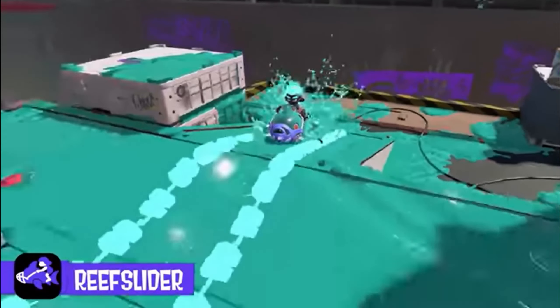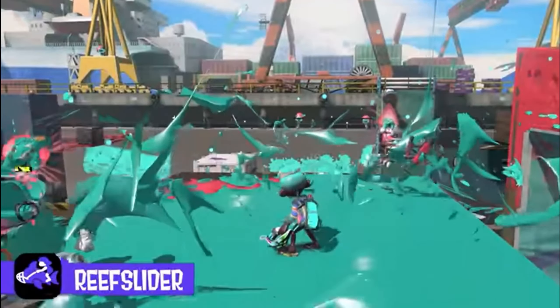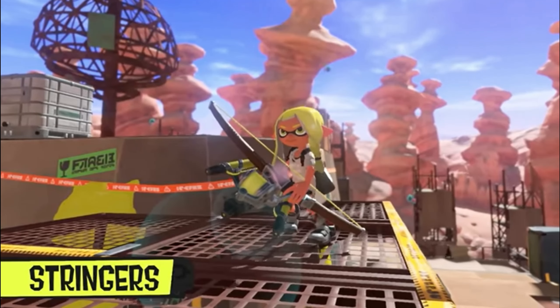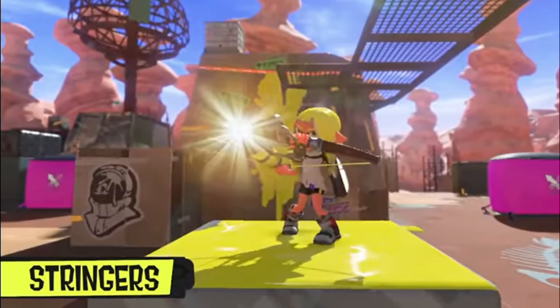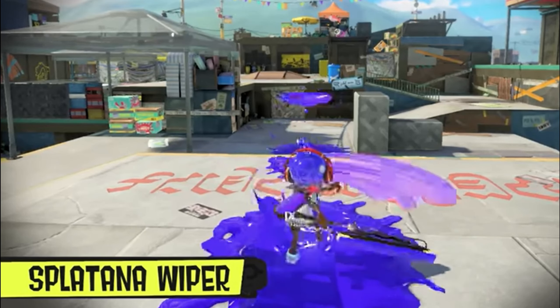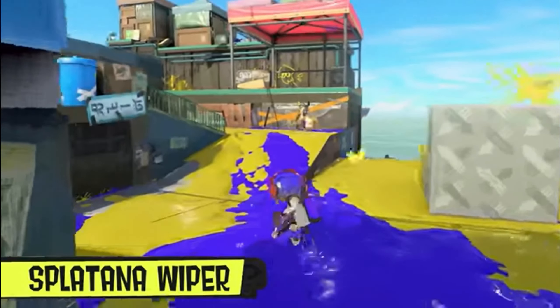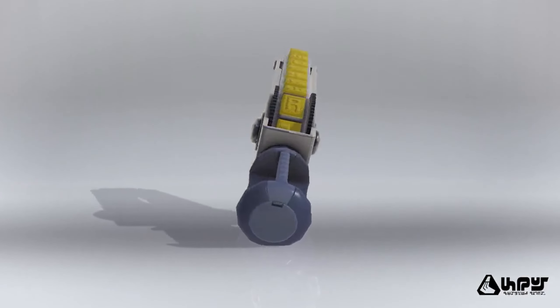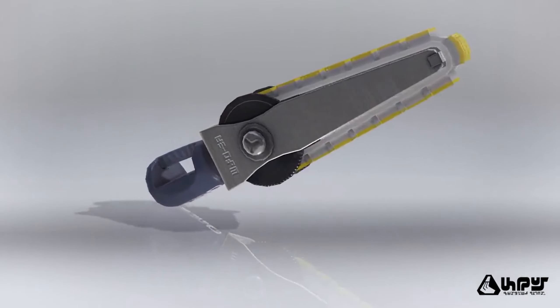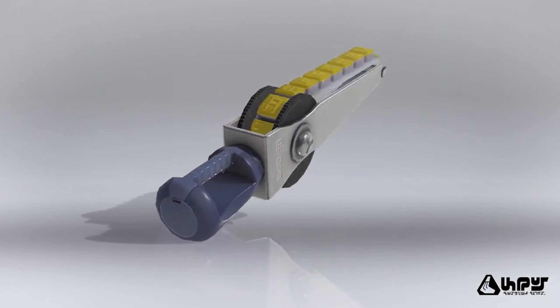The difference between the Splatana Wiper and the Splatana Stamper, from what I can gather, is that the Wiper is basically the equivalent of a normal roller, whereas the Stamper is the equivalent of a dynamo roller — so it's a bit heavier and might take longer to charge up. However, in the short clip you'll see on screen, the weapon looks pretty fast, so I'm not sure exactly how balanced it is. Maybe they'll tweak it, or maybe we'll see more when we play the game.